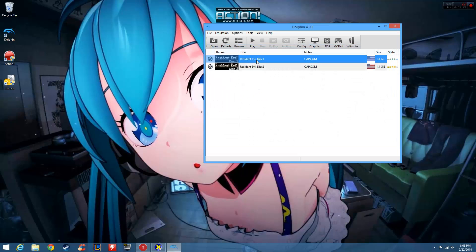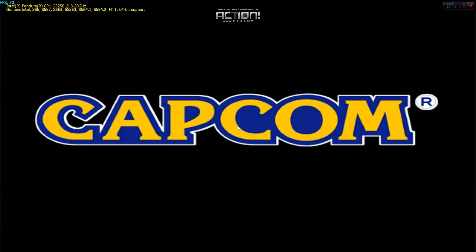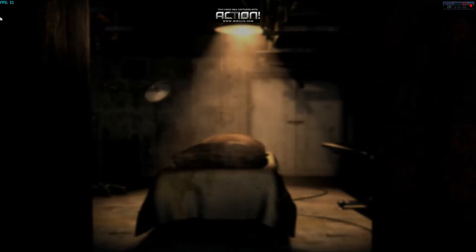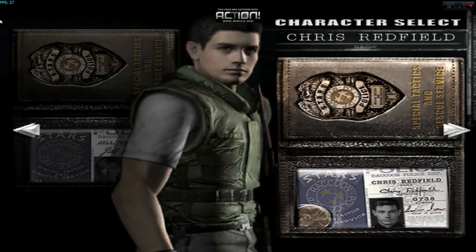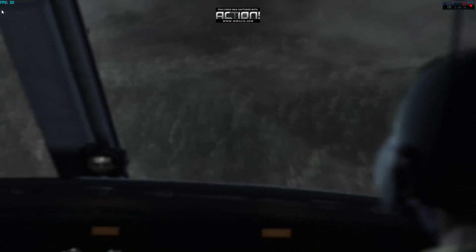Now that everything is set up, I'm going to show you some gameplay. As you can see here, the opening is running at 30 frames per second, stable. We're going to load this up and go to a new game. Let's play as Jill. Once again, solid 30 frames per second. I do get minor dips — I dip down to about 24 or 25 frames for the first couple seconds of a screen transition, but after that I'm back at 30 frames.